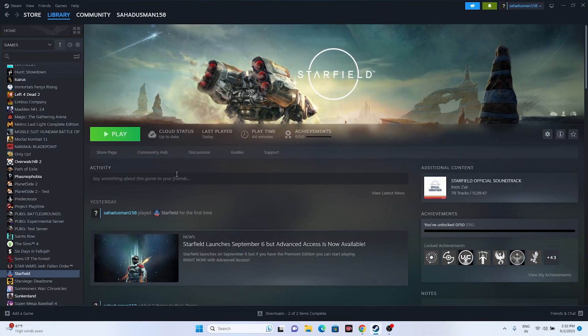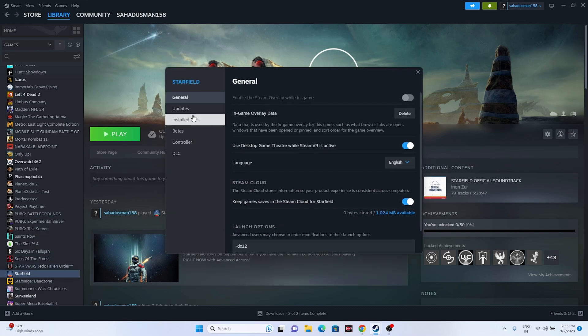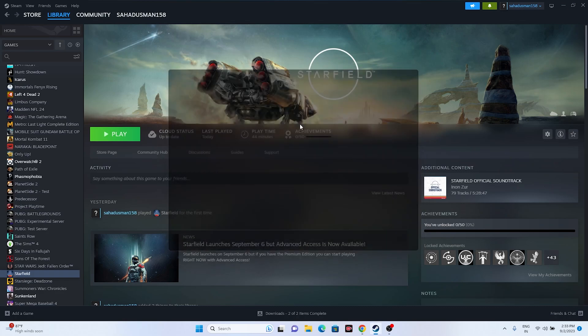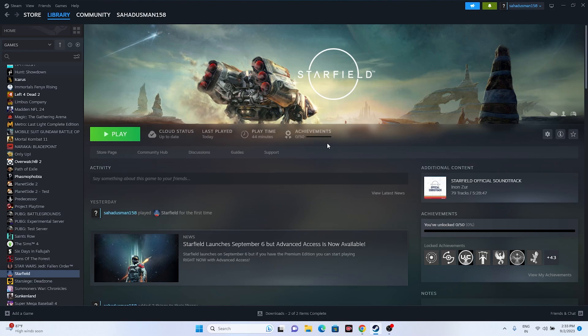The next fix is to disable Steam Input — this worked for many users. Right-click the game, go to Properties, then go to the Controller tab. You'll see three options: disable Steam Input, use default settings, or enable Steam Input. By default it may be enabled, and some users who enabled it ended up with this issue. Disable Steam Input and try launching the game.